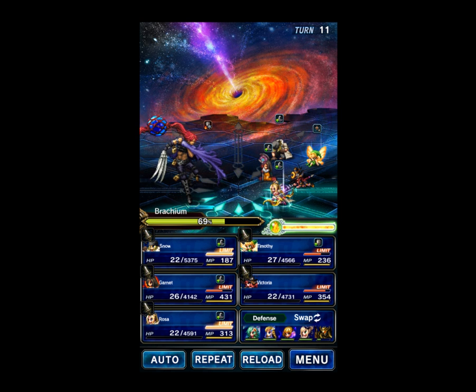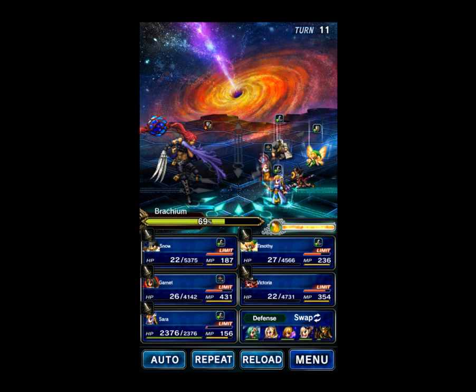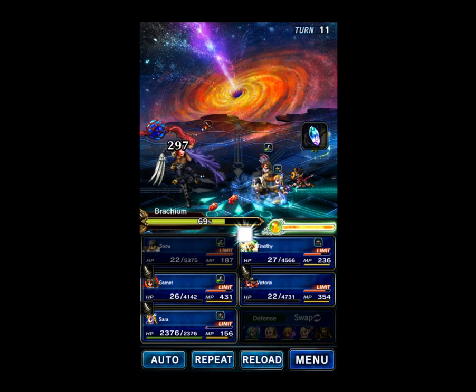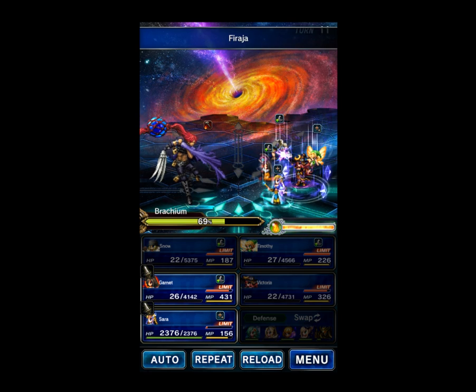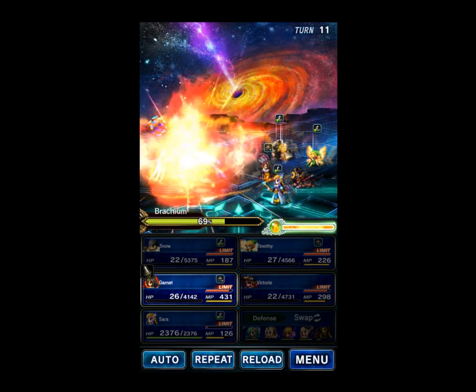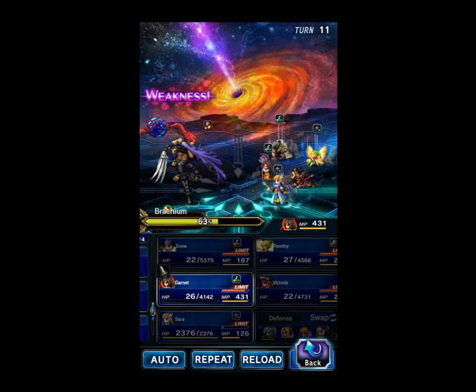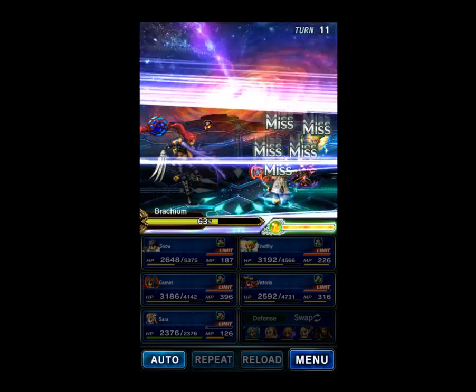Once again it's going to be a threshold — we need Garnet, so let's do it this way. We're going to Punch with Snow. Timothy is going to break the boss's Fire Resist. We're going to go ahead and keep nuking with Victoria. Sarah is going to Retreat Command because there will be another physical attack. Excellent. And Garnet will go ahead and Life's Harmony, because why not? There's the Threshold. Now we finally get our tank back in.